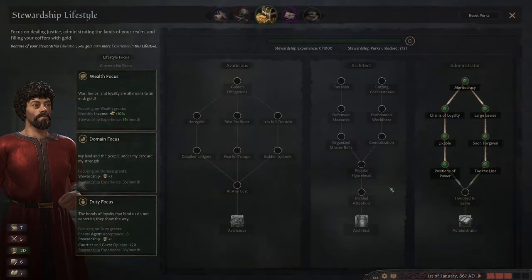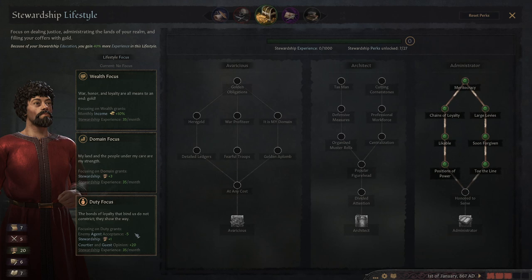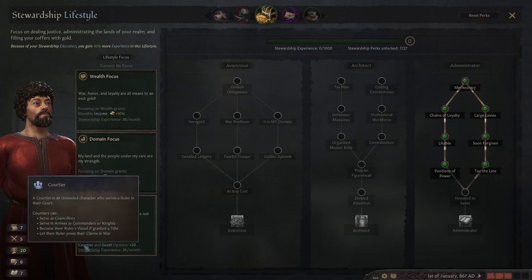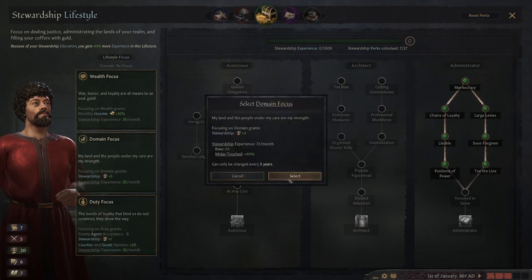These are basically just talent trees. They have a focus here which gives extra bonuses — we can increase our monthly income by 10%, or add stewardship 3 which directly influences our income and may even be better. We can go for the domain focus, giving us enemy agent acceptance minus 5, meaning people trying to be bought to enter schemes against us are less likely to do so. Our stewardship goes up by one and courtiers and guests like us by 20 more. This is important, but not at this stage. So we're going to go for the domain focus.